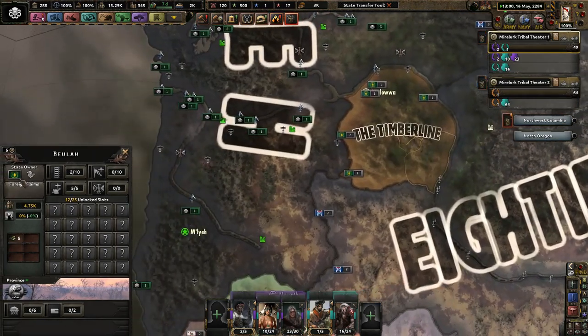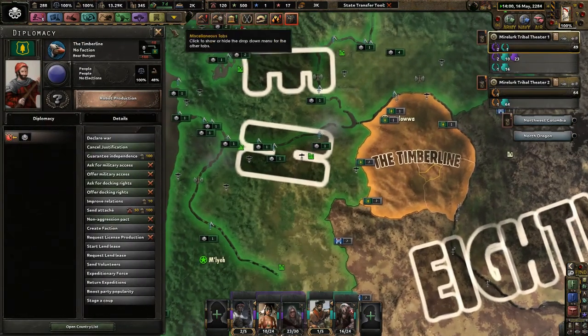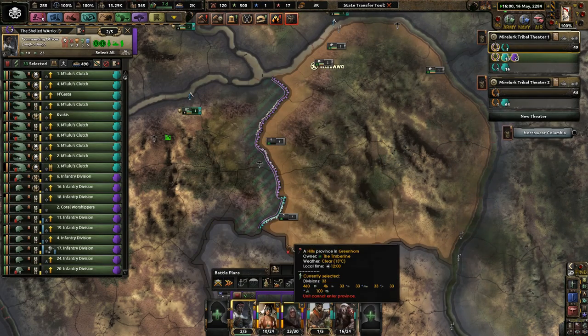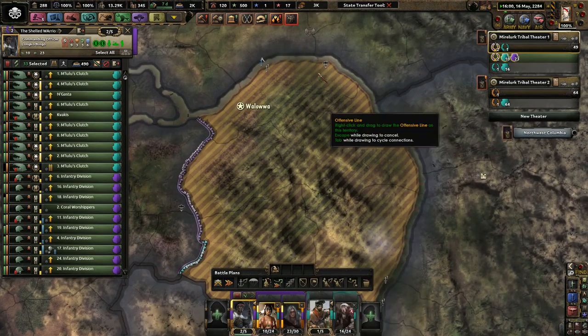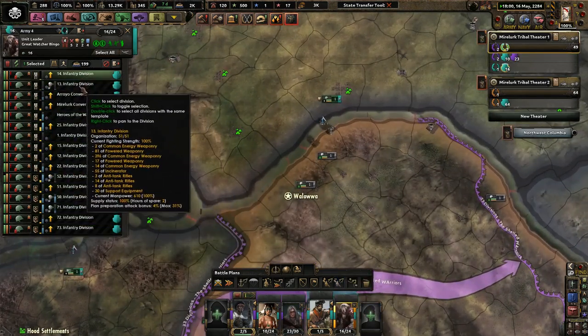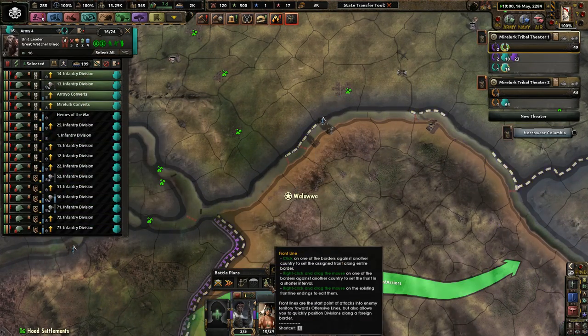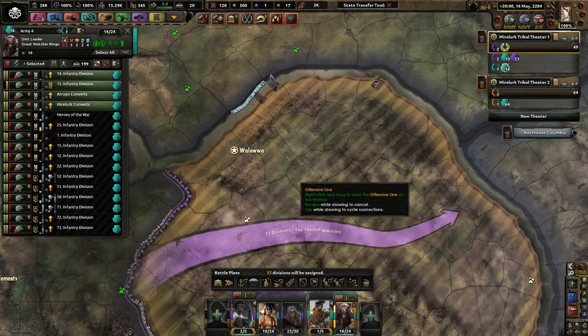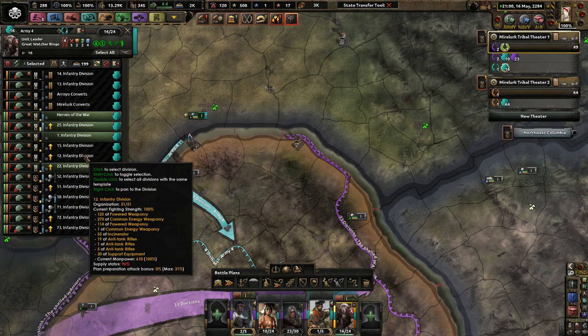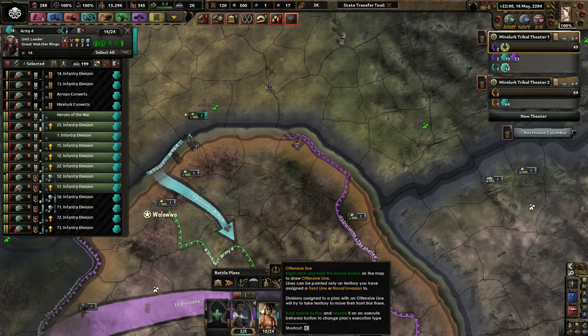How long until we go to war with the Timberline? We got some time. Let's get those guys down there and then we'll start focusing on a couple other things. Now, this will extend my border with the Empire of Salt, but we should establish good relations with them. We have no business taking them out. I really don't care about them, to be honest with you. And I will core the Pacific Territory up there.